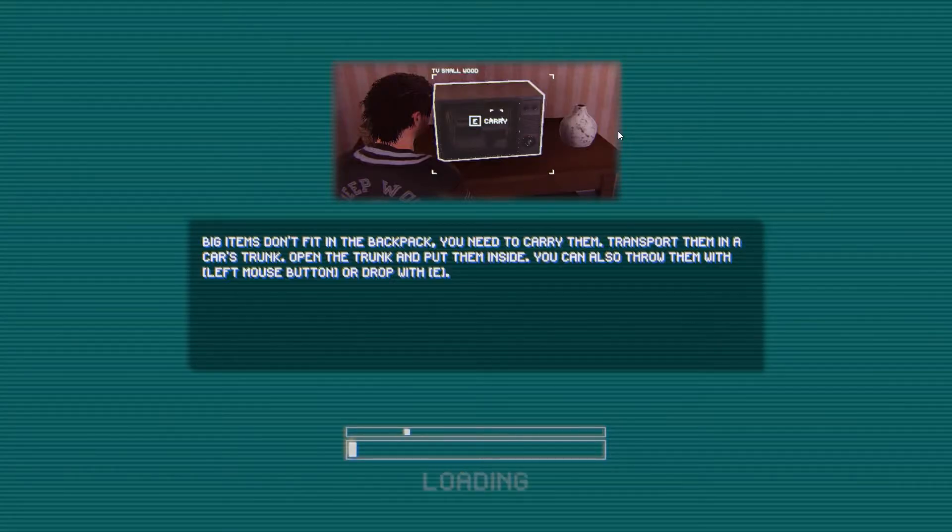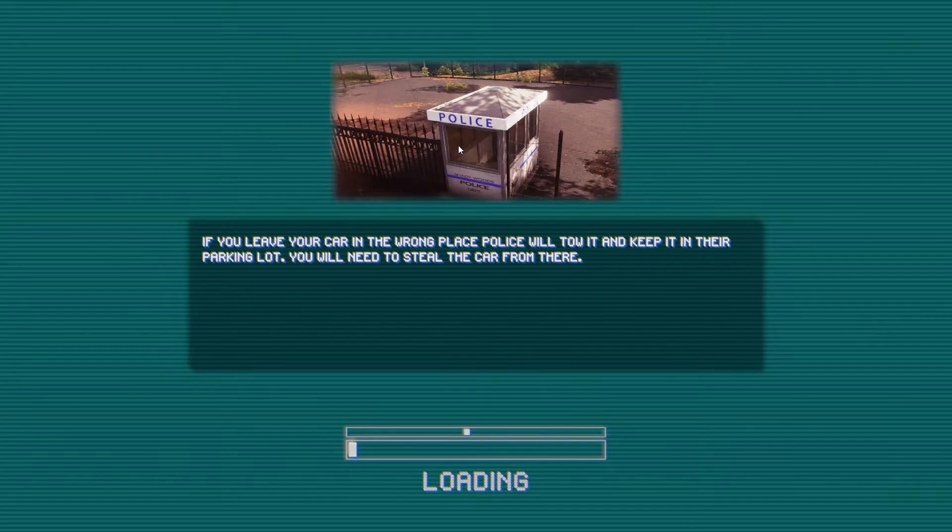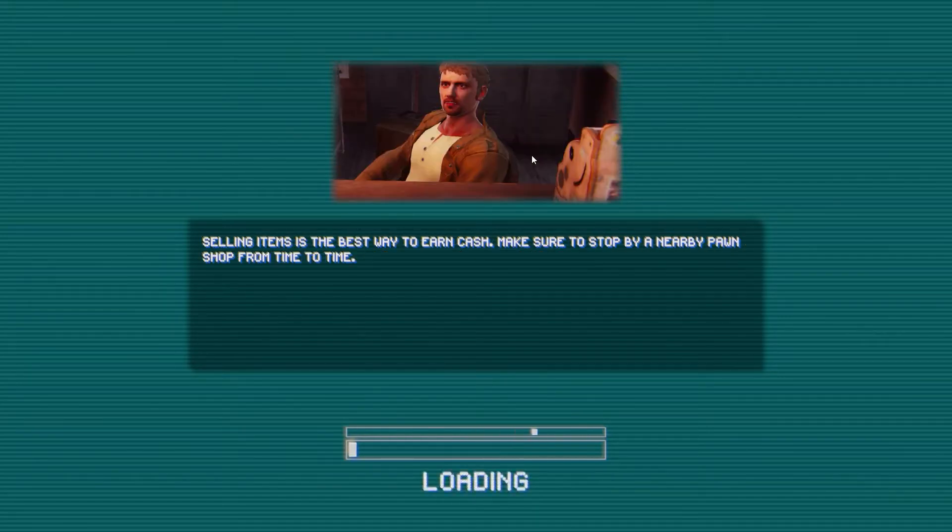We've got to collect 15 golden VHS tapes and they are scattered all around the map in random locations. All the doors are randomized - the tenant routines are randomized. When I say the doors are randomized, I mean the lock types, and I believe it changes every three in-game days or something like that. So it really is randomized. We're going to come in with absolutely nothing - I don't even know how we're going to steal our first thing. I guess I have to go to that music shop and steal the tape recorder or something.